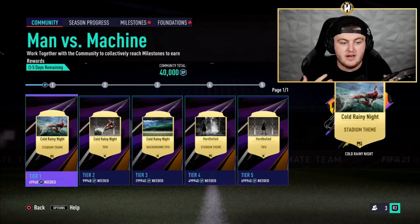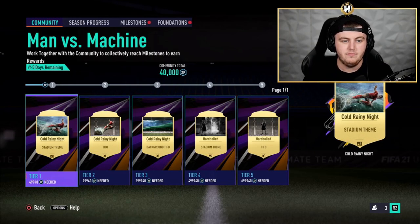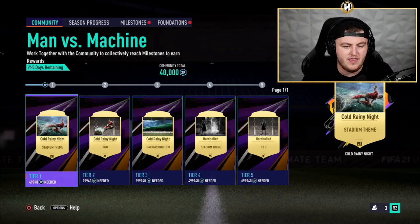Objective-wise, it seems like they've added a little bit more. We now have community objectives which you can grind towards — it's not just stadium things, there are some packs in there too. There seem to be a lot more milestone objectives with more variety, and the same with seasonal progress and foundations. They're also adding a lot of co-op objectives, which is cool to draw people towards co-op. Objectives seem like a big win — very happy with that. In terms of season progress tiers, they only did 20 tiers on the beta, and I'm all for having 20 tiers as opposed to 30, with lower SP amounts and quicker seasons.